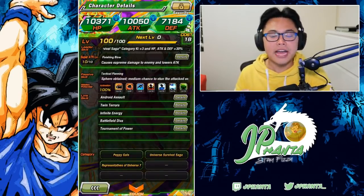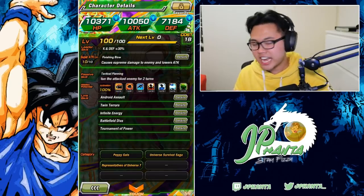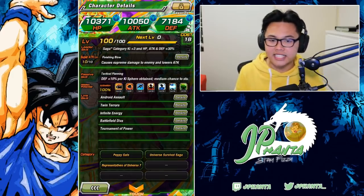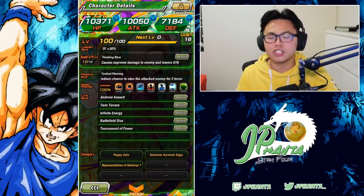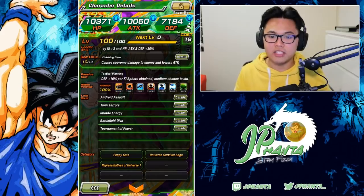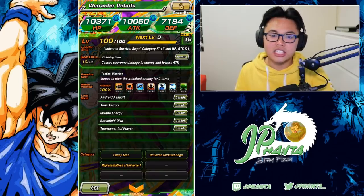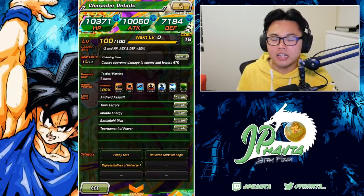Now with her passive skill, this is where she kind of changes up compared to 17. She has a defense boost of 10% for every ki sphere obtained, so she's purely a defensive unit — no attack stat increases. And she has a medium chance to stun the attacked enemies for 2 turns. So you can do a normal attack and she'll still get the effect as long as you have the RNG, instead of getting the super attack for a higher chance. 2 turns meaning the turn she attacked as well as the next turn after — like a normal super attack stun.